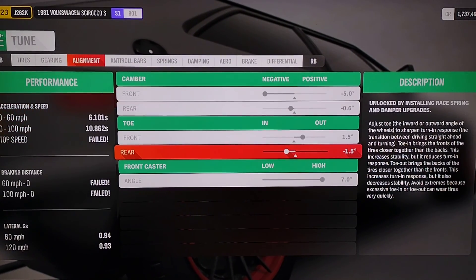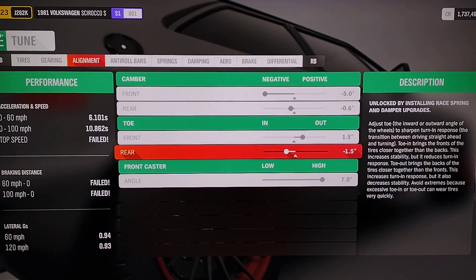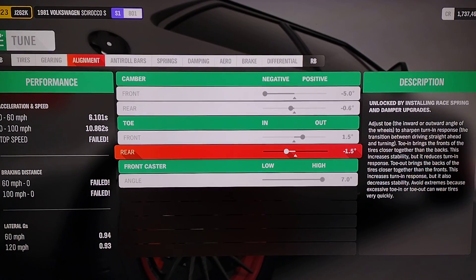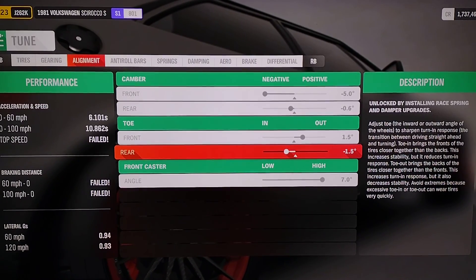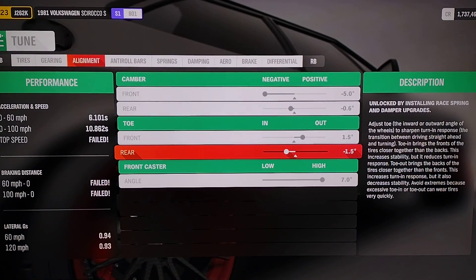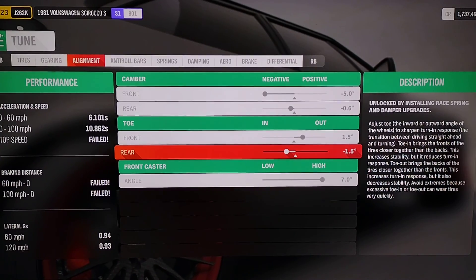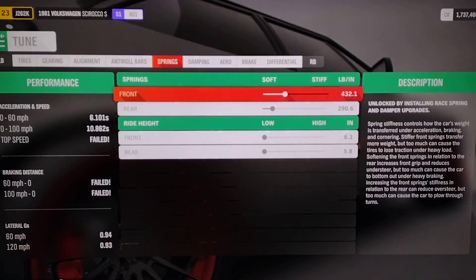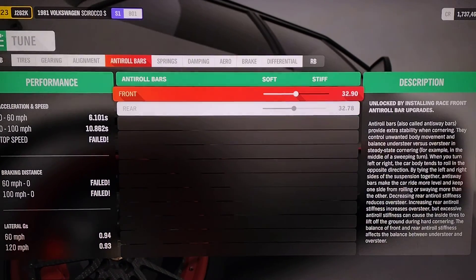Toe: 1.5 positive in the front, 1.5 negative in the rear — that is a big difference in the control of the car when you're going sideways. If you get the car sideways and immediately the rear end starts going to the front, or you can't control the front end, mess around with the toe. This is my standard go-to: 1.5 on each side, negative/positive — good to go.